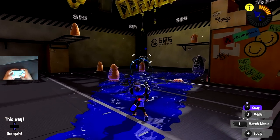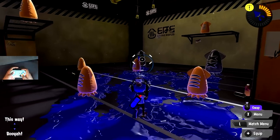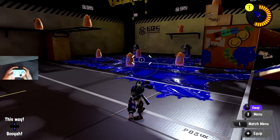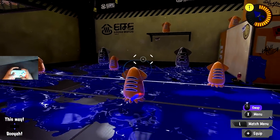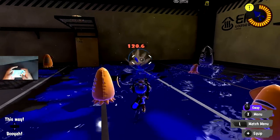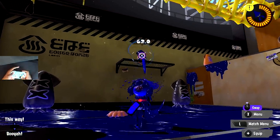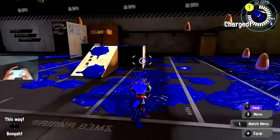One thing that really frustrates everybody with this weapon is the RNG. I would really not suggest auto-firing too long because the RNG becomes even more inaccurate over time. This applies to all shooters, but especially with the 96 Gal Deco - if you auto-fire too long you will miss more shots than you'd want. When using this weapon, try to swim up, take a couple shots, go back in, and repeat. That's for when you're engaging people; firing for paint is completely fine.